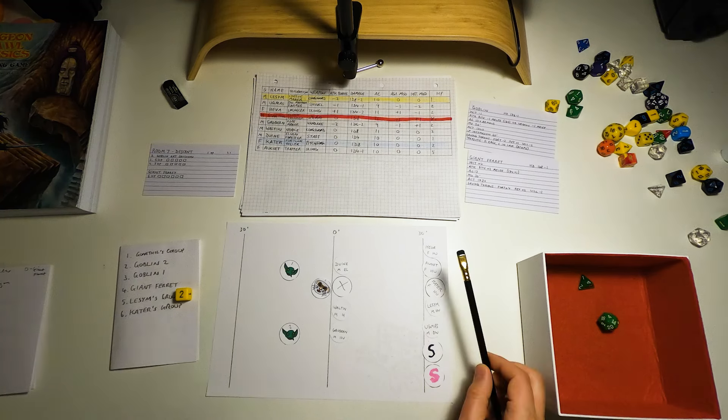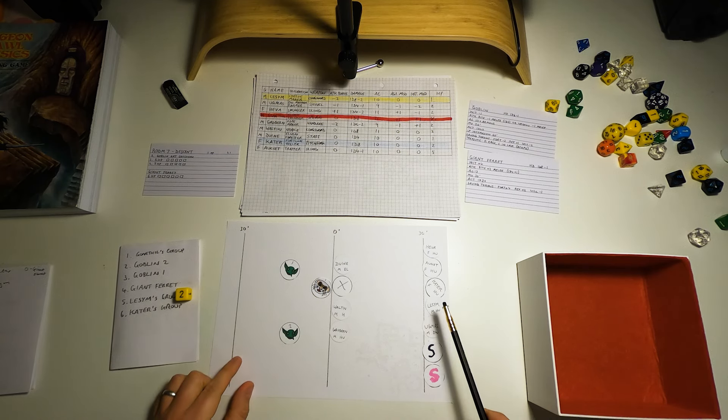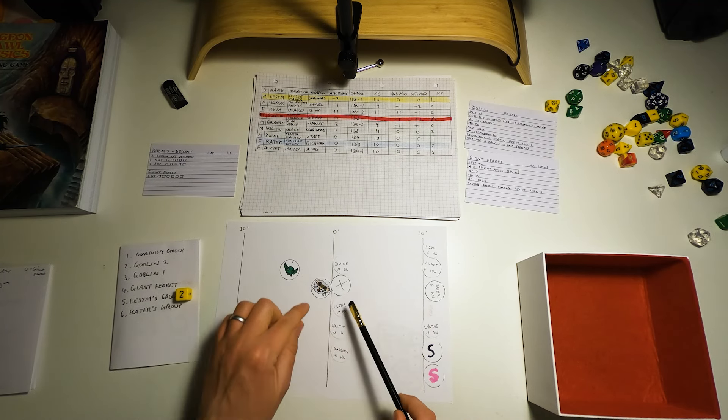It's Lessim's group. Lessim is the cheese maker with a long sword — his attack bonus is minus two. When these guys level up I hope they get a bonus to their attack. Lessim moves 30 feet and can reach the giant ferret. He attacks it — the giant ferret's armor class is 13, and with minus two attack bonus he needs to roll an 11. He rolls a 9 — he misses. The giant ferret nimbly jumps out of the way of the sword.